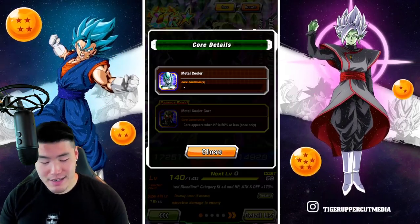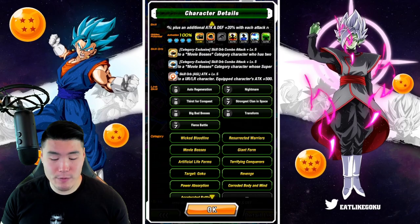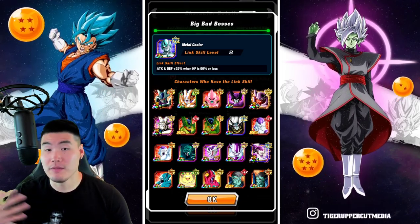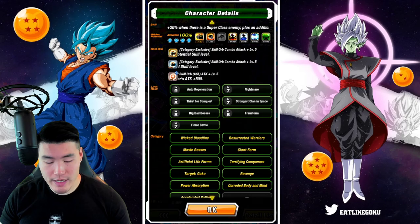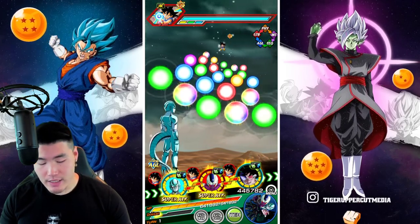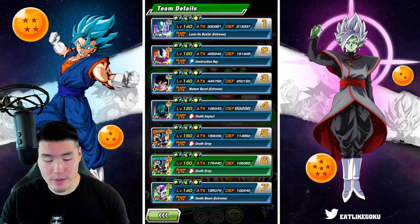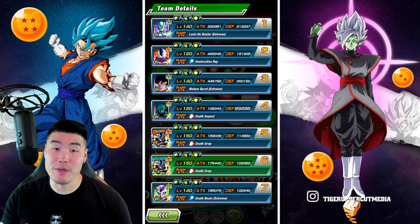So that is the AGL Metal Cooler Extreme Z Awakening. As you can see, his links are not fully maxed out. I tried my best last night, but I really just wanted to get Big Bad Bosses to level 10 — it wasn't happening. The good thing is that we only have to lose a little bit of HP to activate it, so we should see it for most of the showcase. Starting on this first turn, we obviously don't have Big Bad Bosses, and he is starting with 213,000 defense, which is decent.